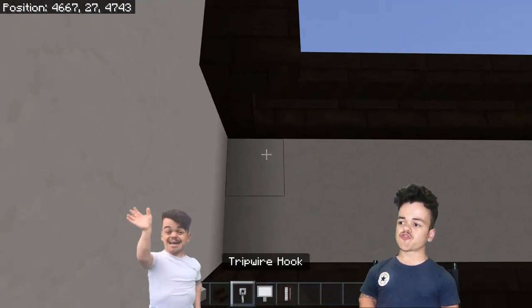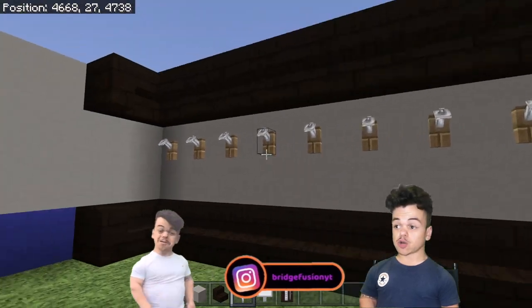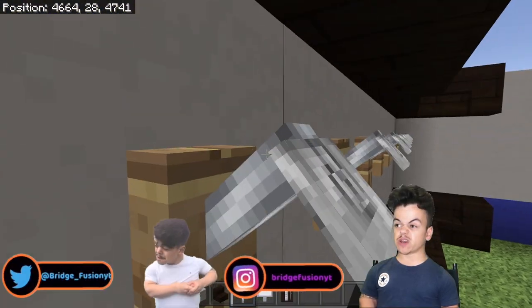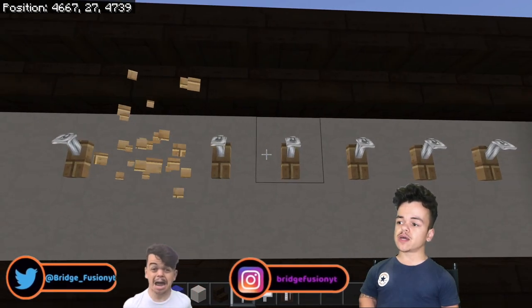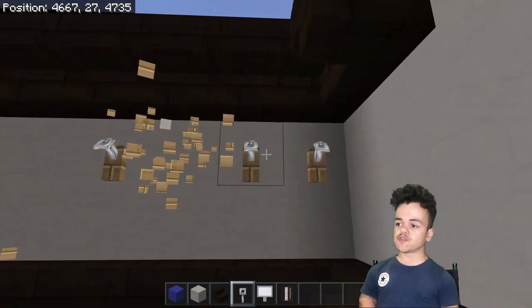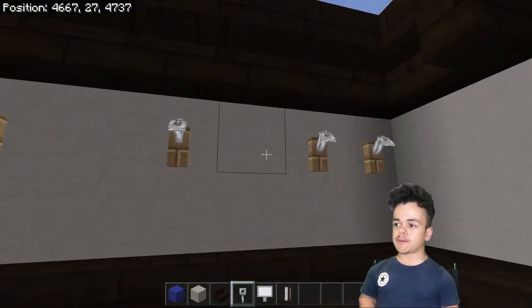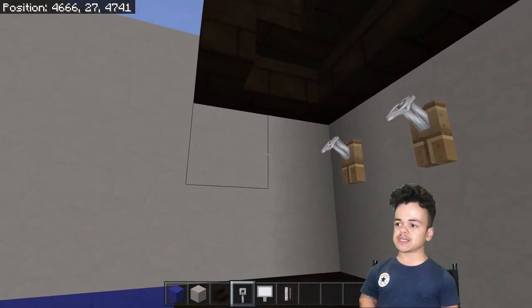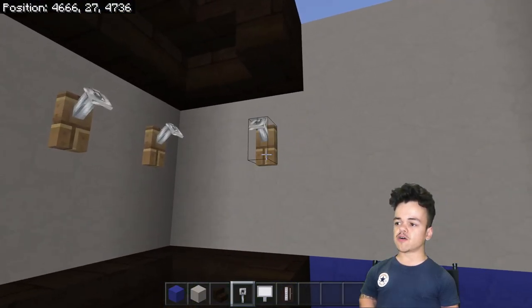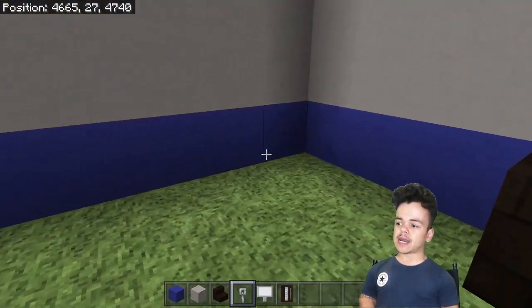The tripwire hooks go all the way down here so it's like where they can hang up their clothes. Sometimes I do it alternating like this if you want, but let's just have them all there. I wish one could be placed in the middle here but you can't, so we're just going to do it like that for now.